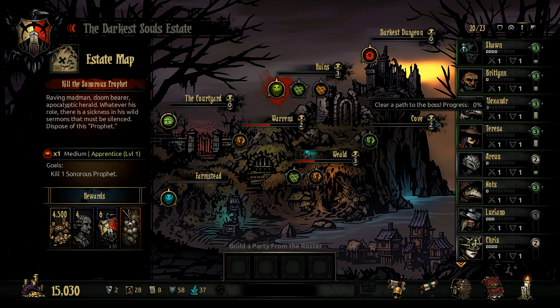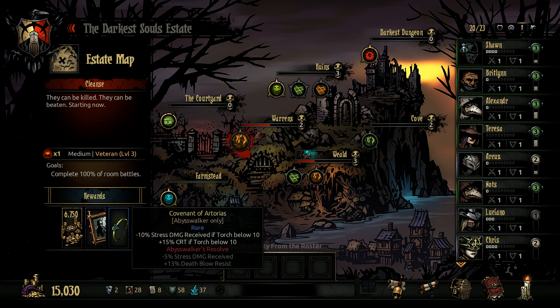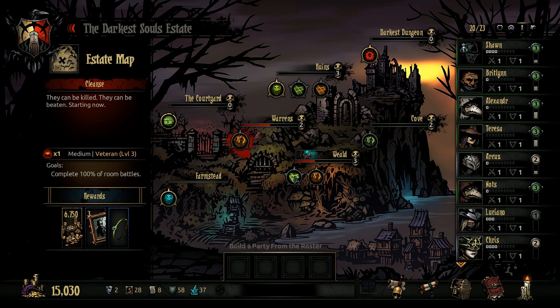So what would we do next? Warrens, or I call it the Covenant of Artorius — the Cove, the Weald. I mean, doing this would probably get us to the boss. It's going to be really hard, but I think I'm going to try it.